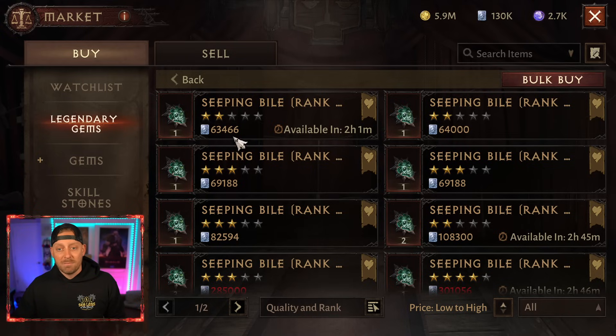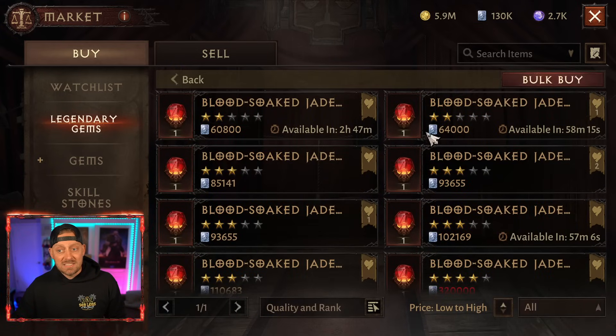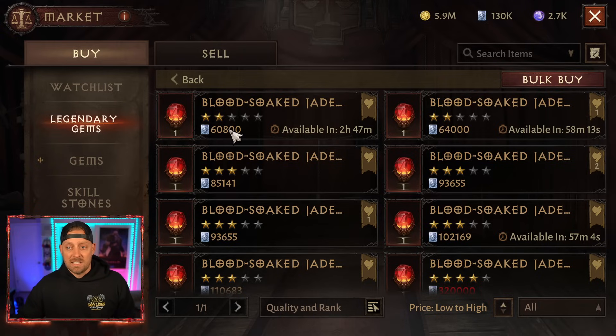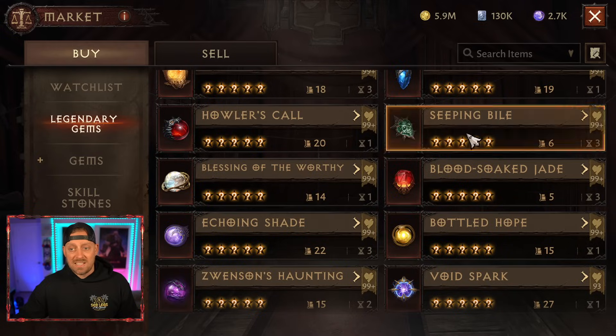Two out of five Seeping Bile — let's say 64,000 platinum. A Blood Soaked Jade — 60,000. Wow, that's actually a good deal right here at 60,000. They're actually pretty comparable in price and value.